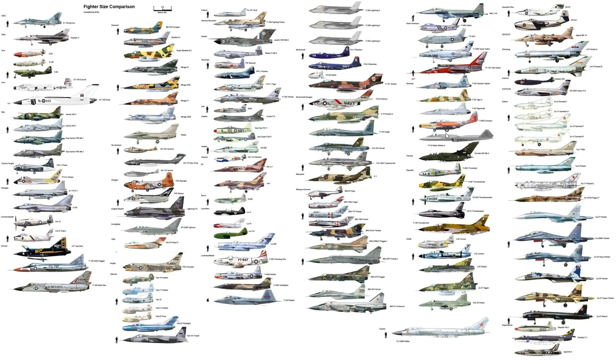The F-89 Scorpion was the first combat aircraft armed with air-to-air nuclear weapons — unguided rockets with nuclear warheads, so you basically fired them and blew the sky up. You didn't need to bother hitting your target with a guided system. Its top speed was 635 miles per hour — about 550 knots. It had two Allison J35-A-35 afterburning turbojets producing 7,200 pounds of thrust each with afterburner.